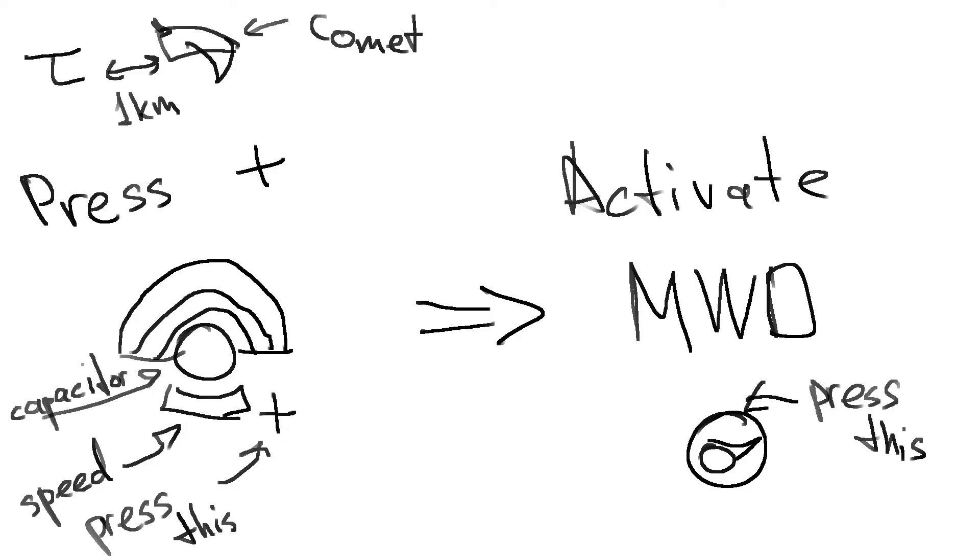Here's a scenario where the target is waiting for you and tries to kill you. To escape, press the plus symbol on your speed meter and activate your Micro Warp Drive immediately. This trick will make you burn as fast as you can away from the target ship, then you can commence the tackler job.